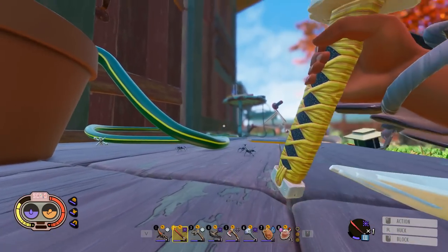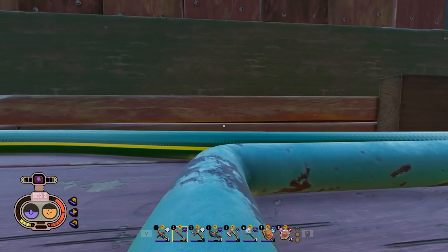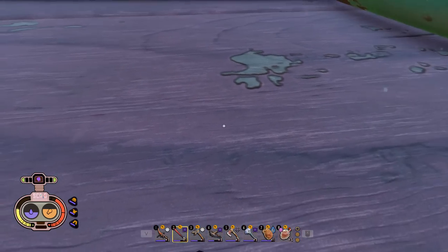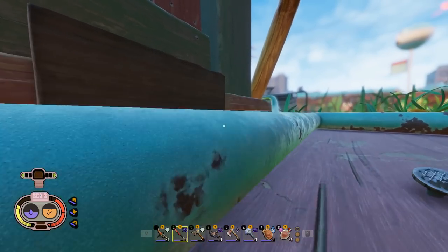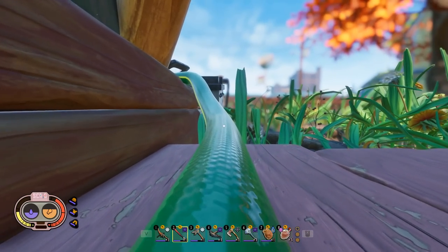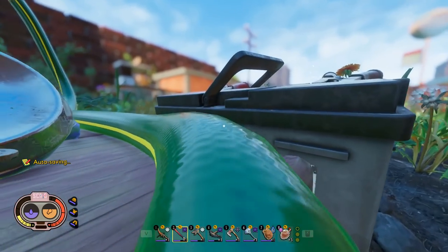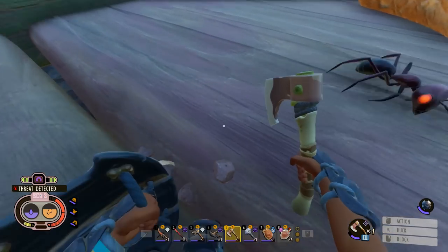Now we're heading over to the chair to find Dr. Tully's Scabby. There's another milk molar nearby — it's underneath here, and there's an infected wolf spider living right under there guarding it. I'll have to remember to do that. We're gonna come all the way around to the side of the porch to get to that chair — up the hose here, and there's a donut. We're eating the donut — it's mine!